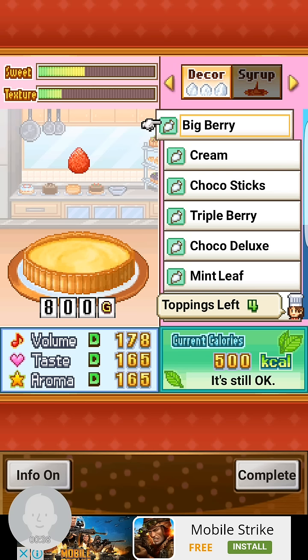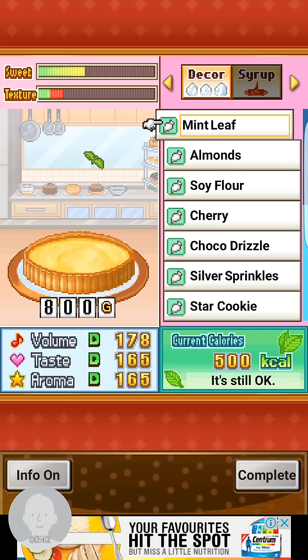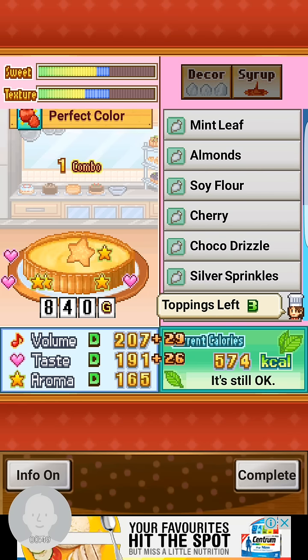And then you have to have sugar. If you don't really have sugar or anything else, you can just use the star cookie — it doesn't matter, they are the same.